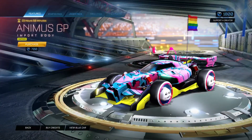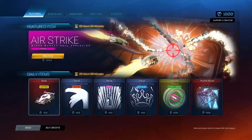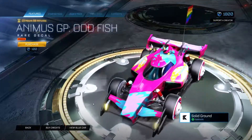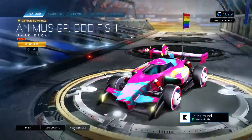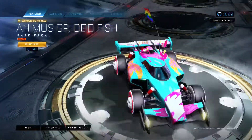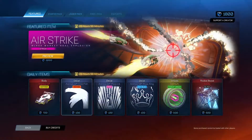I don't know why I bothered changing it for the bodies because this camera does not change at all. Saffron is not a great color but an okay color. Animus GP Odd Fish in Orange — with the blue it definitely shows up a little bit more. It just kind of looks yellow though, I think it's the lighting. It looks orange on that side — very nice.